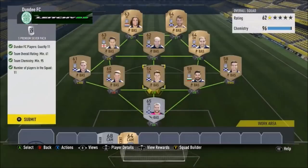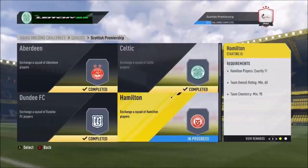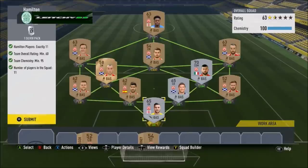The only thing I didn't plan ahead was the potential formations, but I just bought up as much as I could from most of the teams. Hamilton next — 11 players, 60 rated overall, 95 chemistry. Very easily done as well. We've got a centre back at left back and a centre mid at CDM and CAM. Buying the three centre backs was a wise move. We get one silver pack for that — easy peasy.